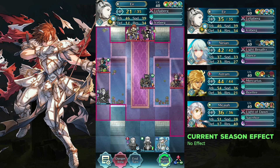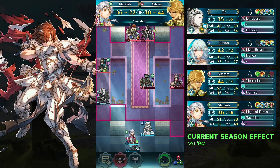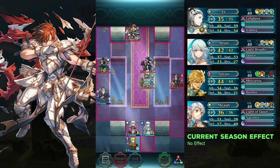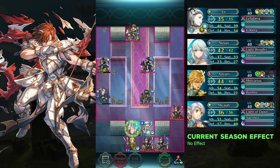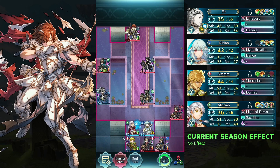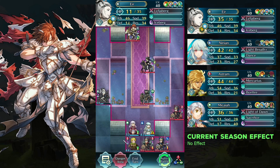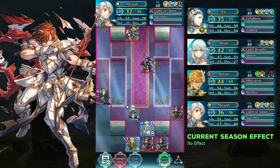Dance Micaiah and use her to heal Astrum. Defeat the green mage and the axe knight with Yir and Micaiah. Dance Micaiah and use her to heal Yir.